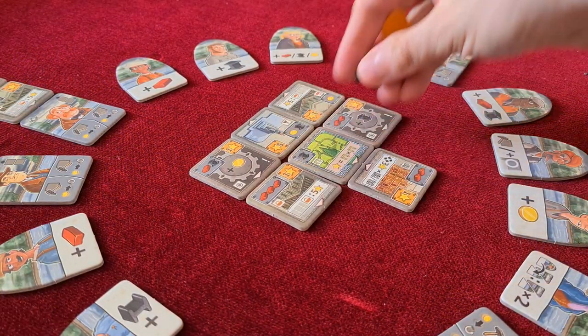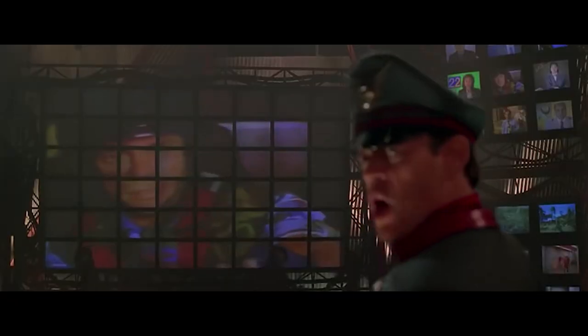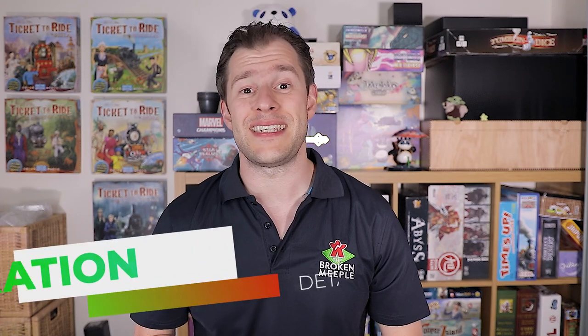Different buildings will score points for players in different ways, but the most intriguing are the factory tiles. They don't score you many points but they generate resources. Every time a building is placed in the city, you check the column and row it's in - any factory tiles, regardless of ownership, trigger and grant resources to the various players. So as well as being efficient at gathering resources with the architects, you're also trying to place factories and buildings in the city grid in such a way that they score the most points, trigger factories the most, and of course hinder the opponent. Once the city is complete, the game's over.